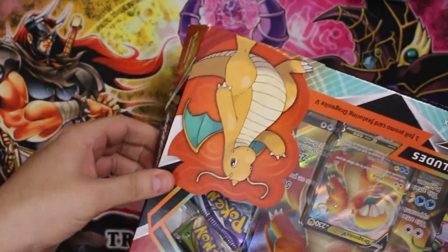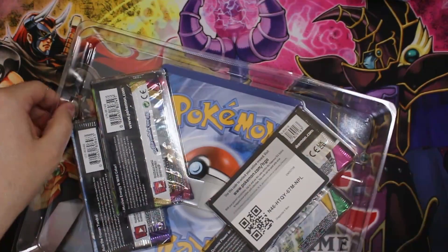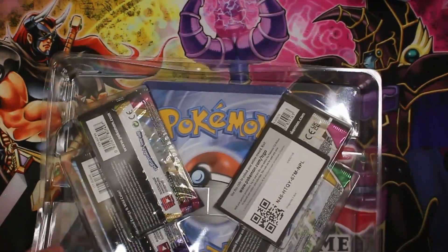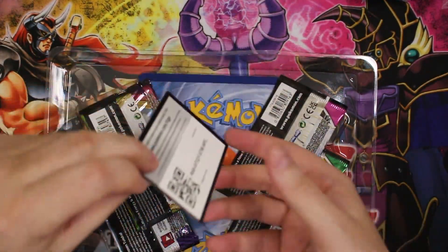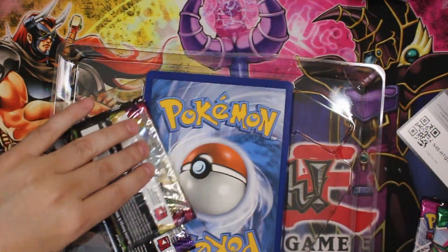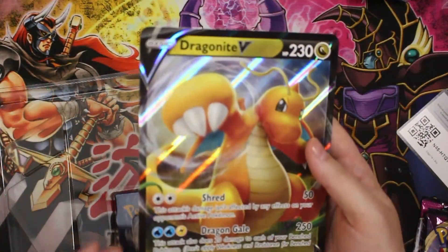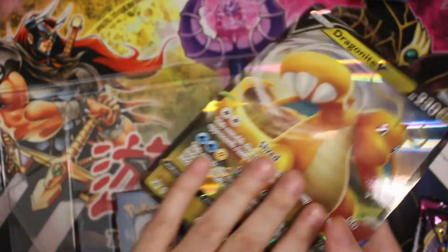Let's see, hopefully the Dragonite card is in good shape. This plastic is really stuck to each other — there we go. There's the code. Dragonite V-Box, and there's a Fusion Strike pack, Evolving Skies, Vivid Voltage. I just don't like Chilling Rain. The oversize Dragonite card looks neat — it's in pretty good shape too, could actually sell that.